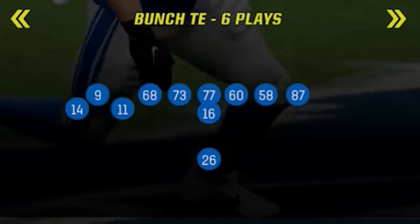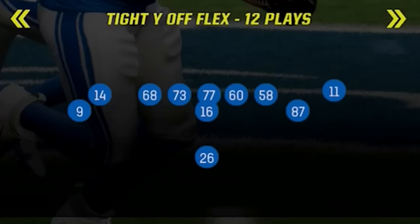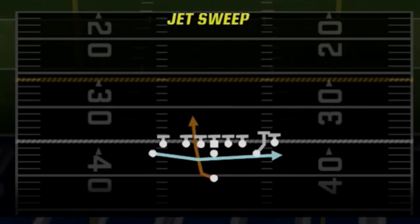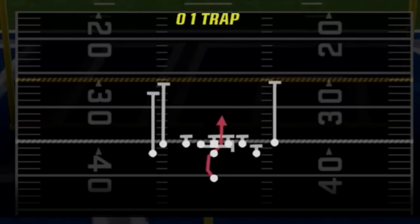The offensive formation that I'm going to be showing you guys today is the single back tight wide off flex. I just made a full practice mode style breakdown of this offense, so if you guys want to see more plays, I will have links in the description. The best plays that I keep in my audibles start with the halfback zone weak for my inside run and the jet sweep for my outside run, but I also switch to the 0-1 trap from time to time for my inside run as well, as they are both really good.